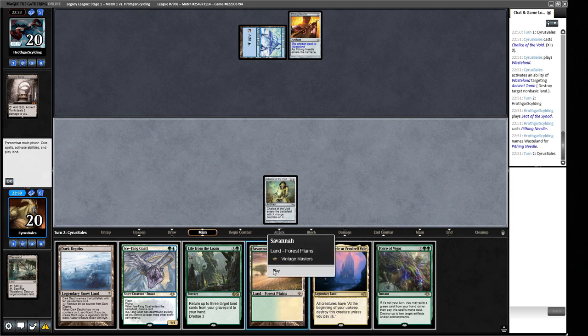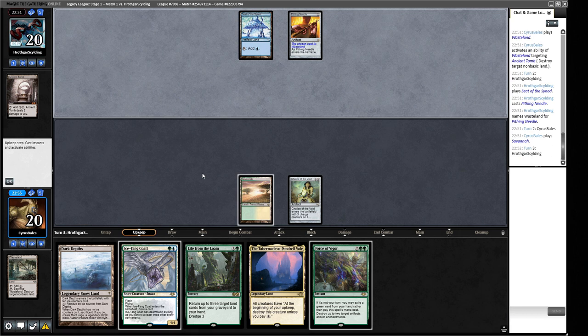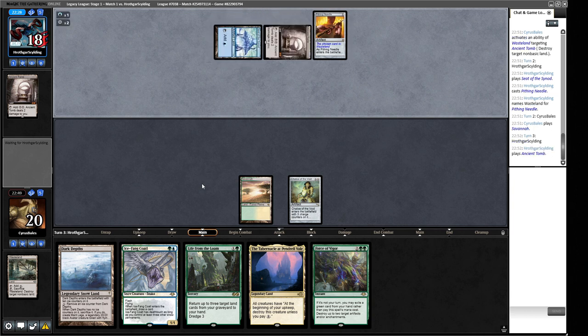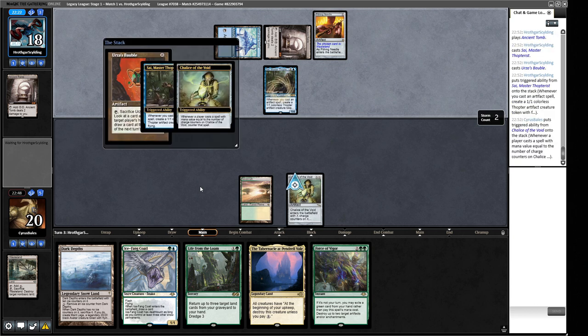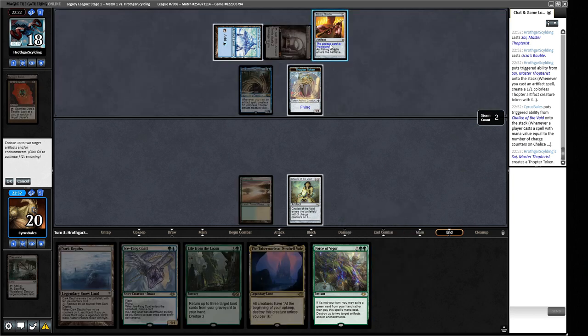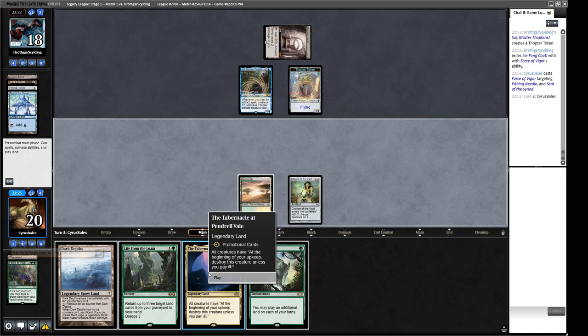We could blow up both their permanents right now, but I think we can do better than hitting the Seat of the Synod — if they miss land drops then we'll do that. They're casting zero drops and getting hit by the Chalice — they won't get extra value but they'll still get 1/1s. I think we blow up their two lands and force them into Ancient Tomb activations. So we blow up Pitheneal and Seat of the Synod, pitch the Ice Fang, then play out Tabernacle and Exploration.